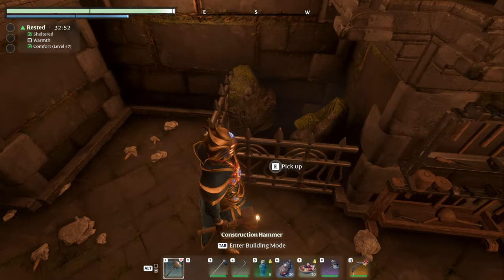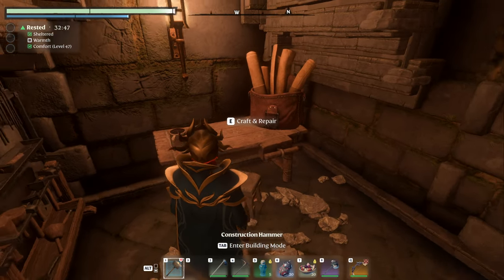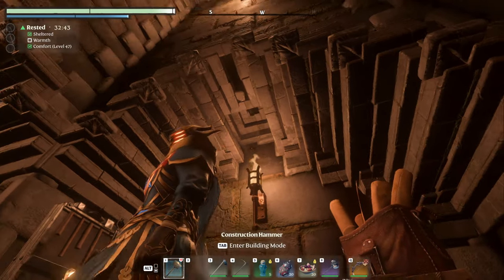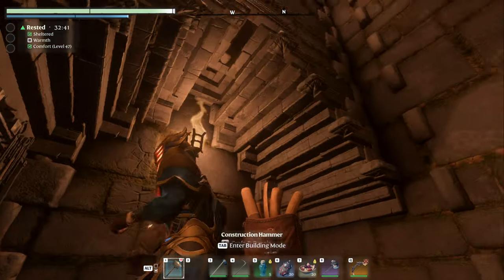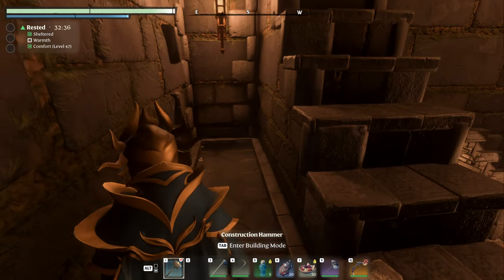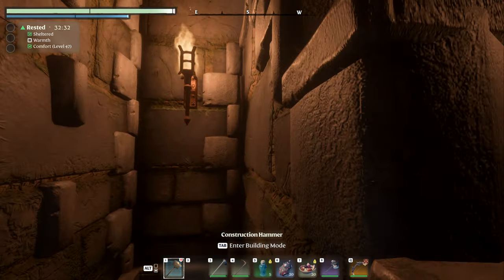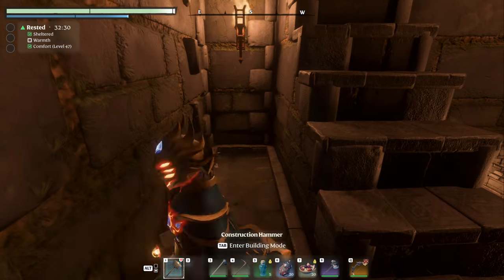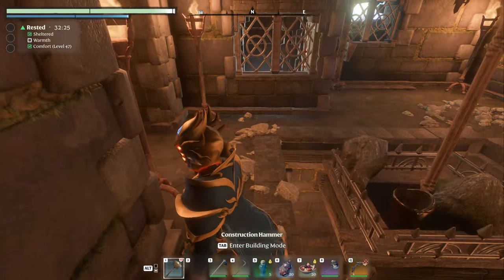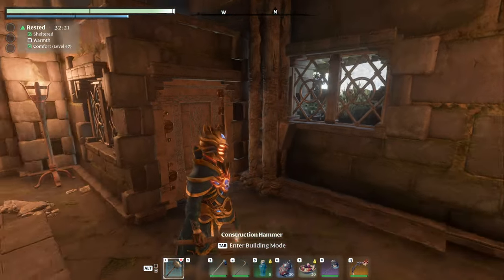They're mining the stone and bringing it here — they've got all their tools, a workbench, some blueprints and whatnot. I can see I missed a few blocks right there — for shame. This isn't fully fleshed out either; I'm going to put some storage back here. Maybe this will be a little half bath right there.